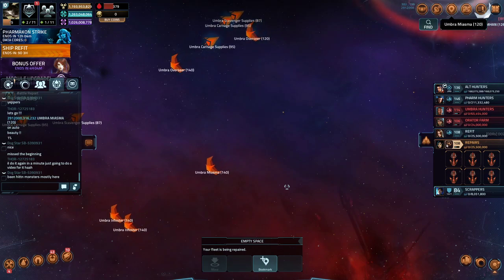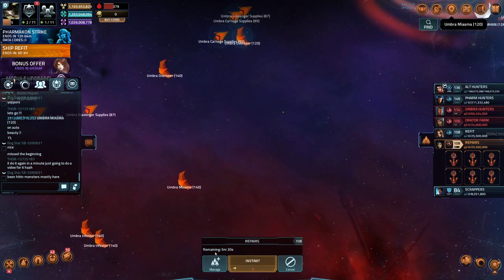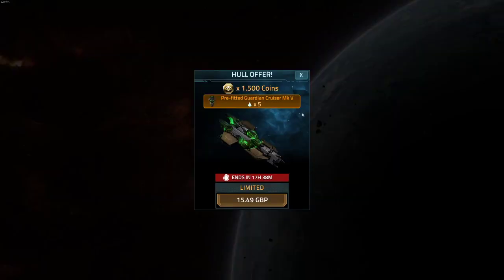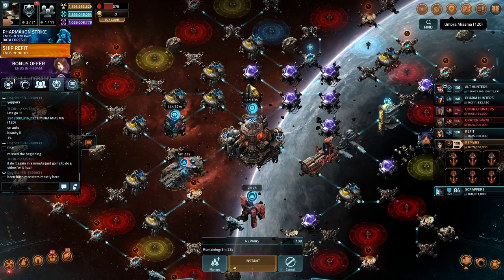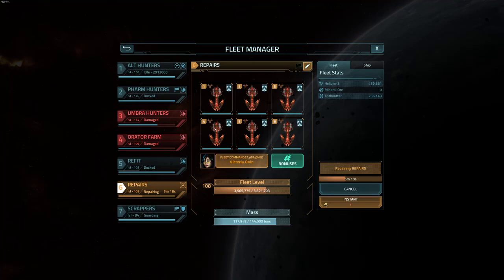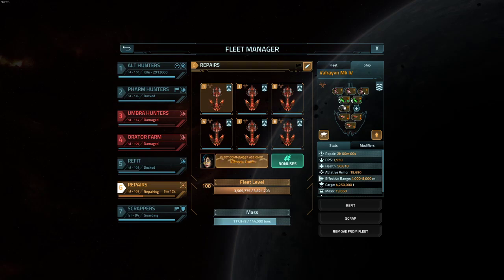Just wanted to show you a quick little video. A lot of people have been wanting to get things like the Leviathan, and I've just finished refitting my second fleet of Valravens. This is the fitting I've got on them: three ablative armor carapace level twos, two parasitic armors mark three. This build is just something I wanted to try against the skirmishes.